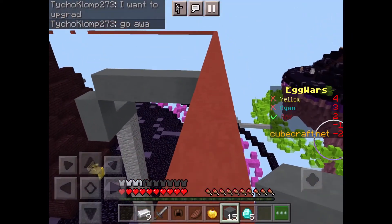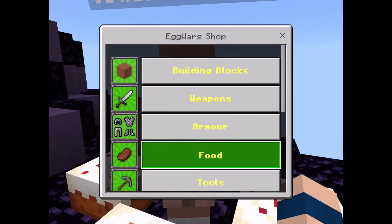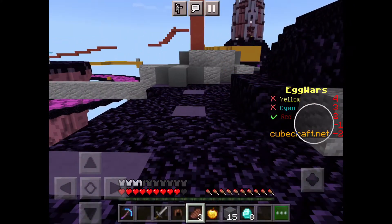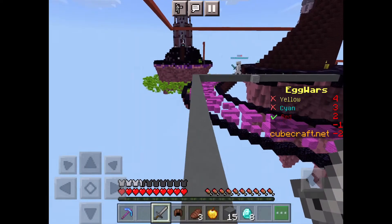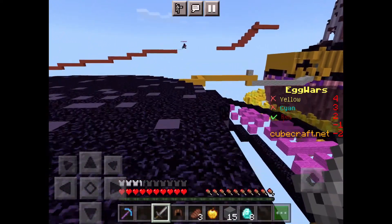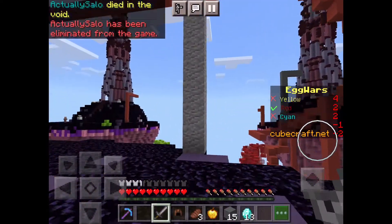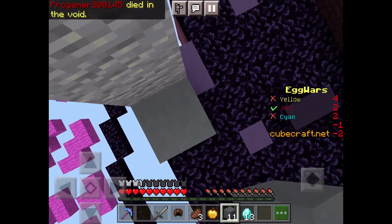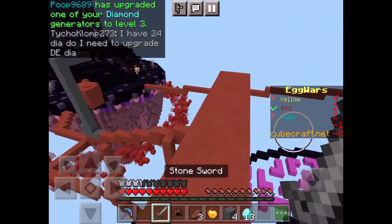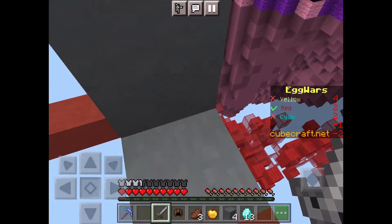I'll see you when I've got a pickaxe. I'm going to get that gold as well. Wait — was that a diamond pickaxe for just three gold? That's a bargain! Let's go for Yellow this time — I already built a bridge there. Red's egg is gone, so that's good. Wait, how do we only have two people and Yellow still have four? How are all four Yellows still alive?